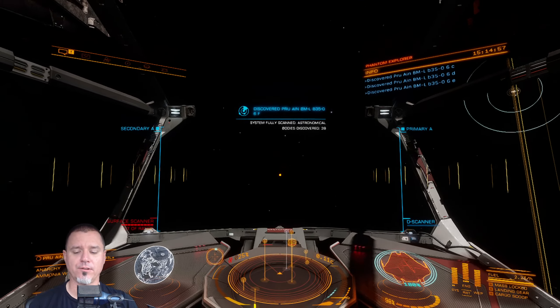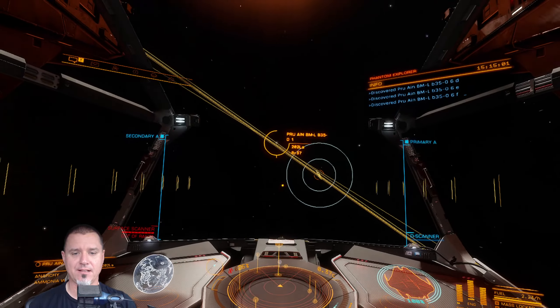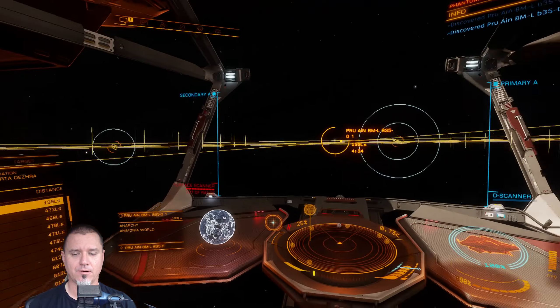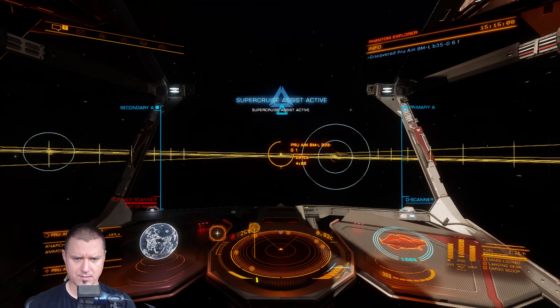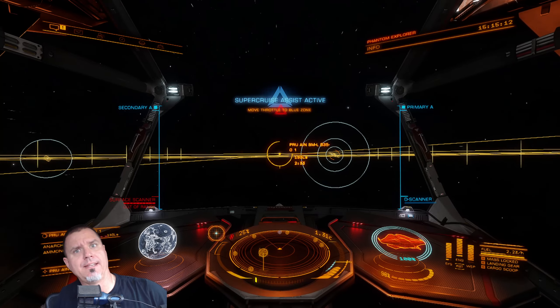Let's go get this water world scanned, and then once we're done we'll grab the closest landable planet, get down on the ground, and be done.